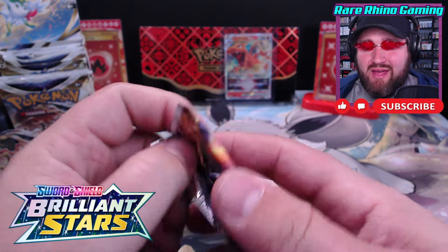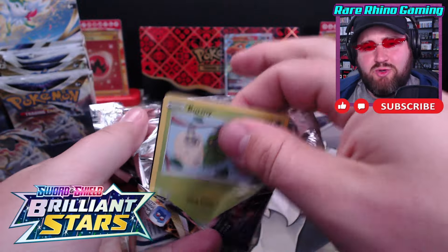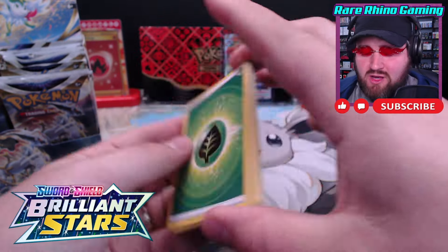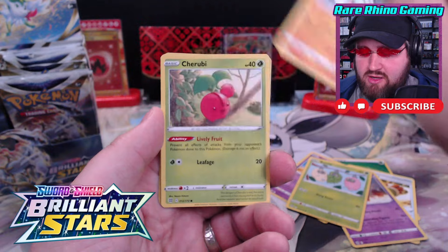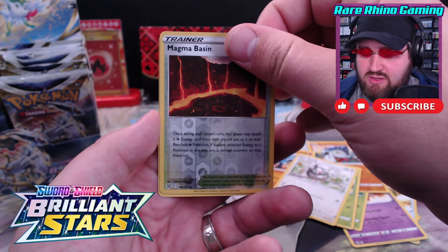We'll continue plowing ahead into pack number five. The Fire Chasers have not seemed to help me out. Let's see if we can get something hot, something amazing. We are hunting for Charizards, hunting for Arceus, and we're getting Grass Energy. Sigilyph, Claydol, Burmy, Cherubi, Riolu, Starly, Magma Basin Reverse, and Muck. Gross. We've let the Fire Chasers chase us through four packs and we've got nothing to show for it.